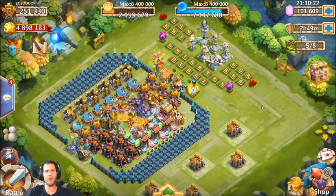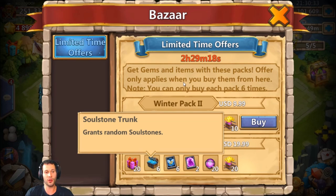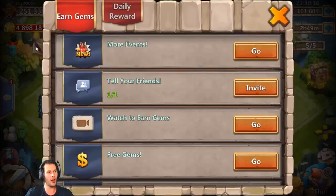What's going on guys, this is JT here. I am on the Android server on my good buddy's boss account from Emirates, and he was nice enough to go ahead and purchase the winner pack in the bazaar that grants you soulstone trunks. I'm going to get in his warehouse and open those up.